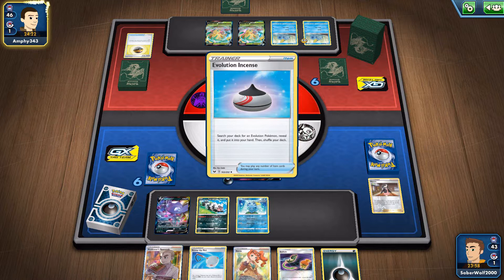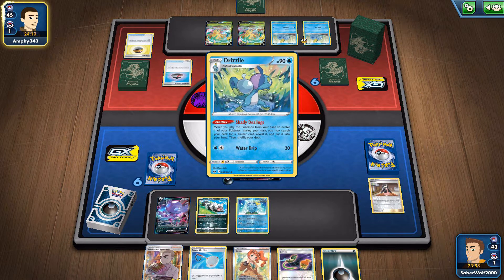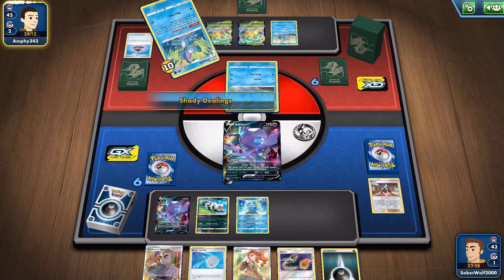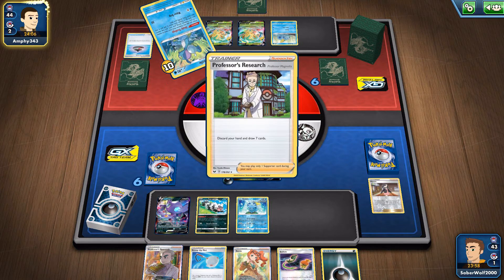And my opponent is using Leafeon — there's the Leafeon V's over there, so Leafeon VMAX. And even in that sort of deck, you guys can see they use this Inteleon Drizzly family even in Leafeon.